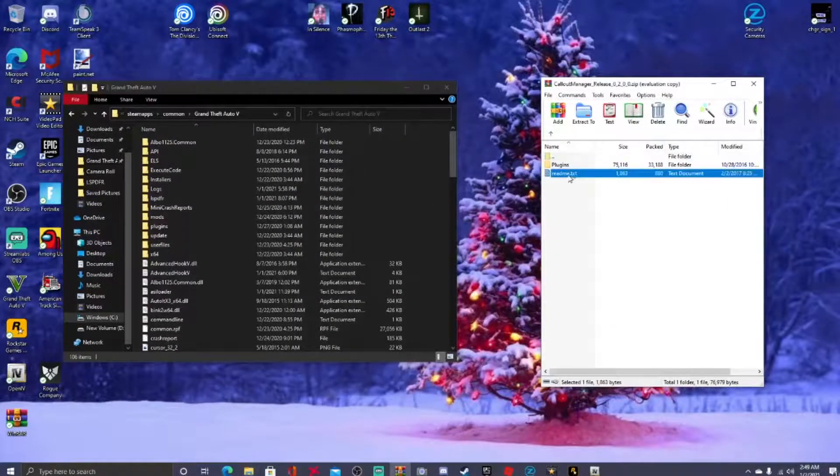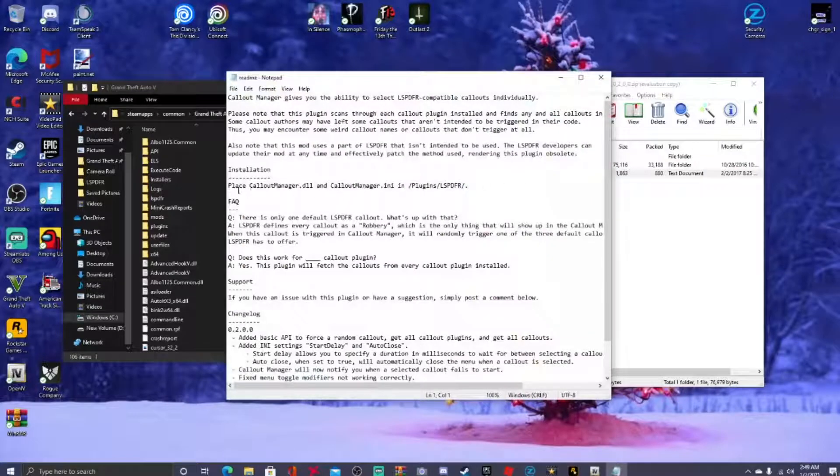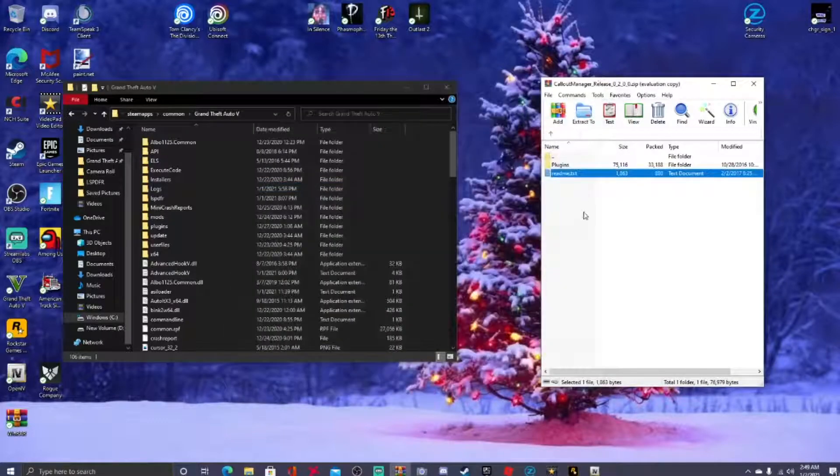To get the Call Out Manager installed, there's a readme file — if you want to read it, it tells you exactly where it goes. You're going to go ahead and open up your Plugins folder in your GTA5 main directory, and then your LSPDFR folder inside that.